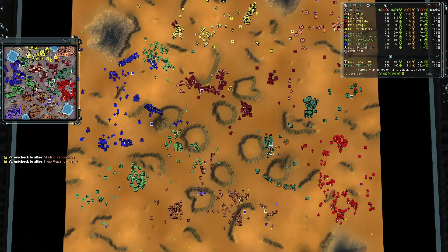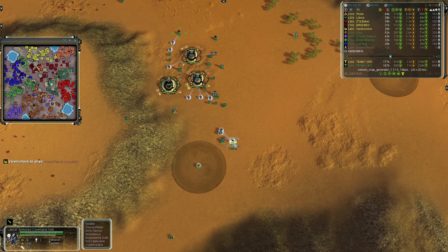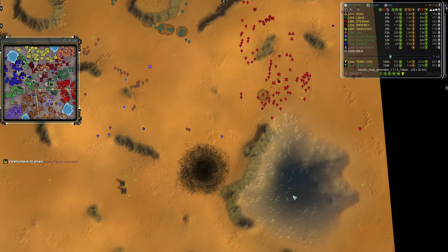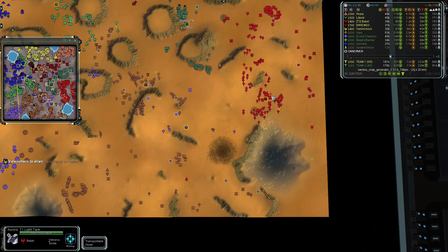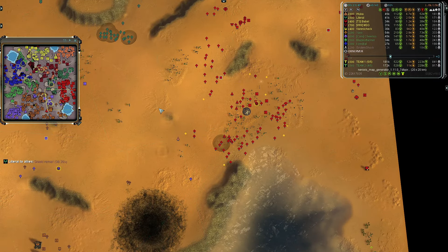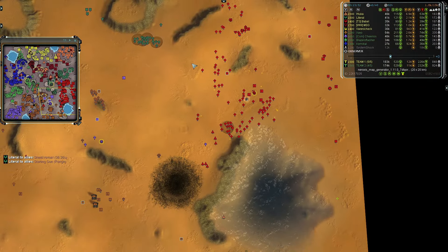Varinichek cancels the nano and falls back a little. A shield is coming online for Literal in the middle of the map — he has speed on board, probably going for range next. In the east, Babble is building up a lot of T1 units, a couple of T2 Blazes, and some Asylums in the mix.